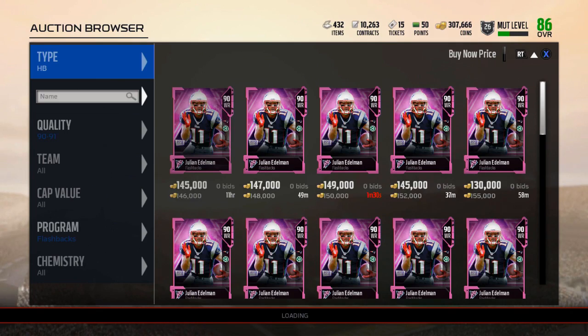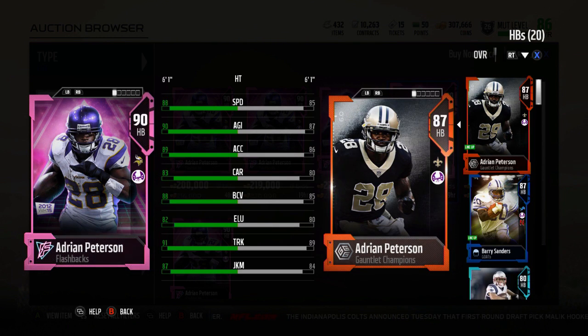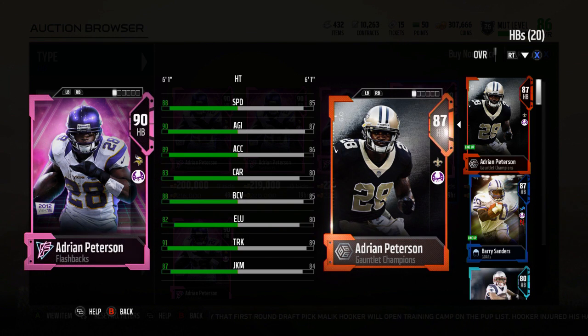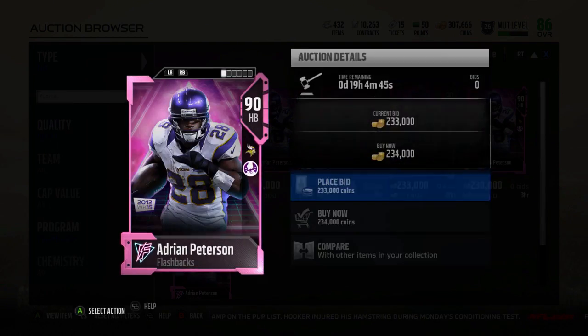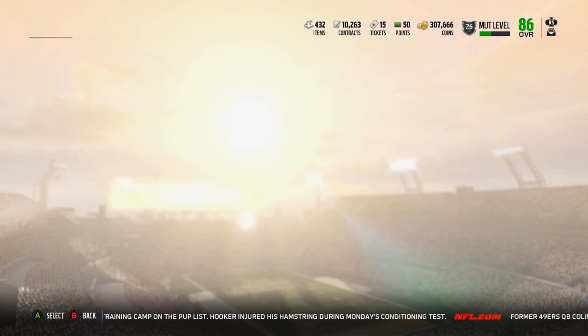The final card I have a lot of interest in is Adrian Peterson. Peterson is coming in at 216K — he just looks like a beast, except for his carry. I did the Gauntlet Champions with Peterson because they haven't been releasing new ones, and you have to complete them all to do the special thing anyway. So I got the Gauntlet Champion AP. The Vikings version has 88 Speed, 90 Agility, 89 Acceleration, 83 Carry, 88 Ball Carrier Vision, 82 Elusiveness, 91 Trucking, 87 Juke Move, and 70 Catching. That 83 carry is a little worrying to me — Barry has 86 and he fumbles a lot.